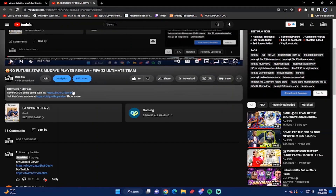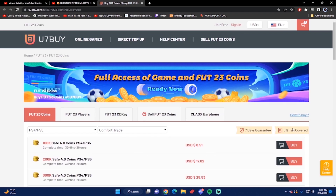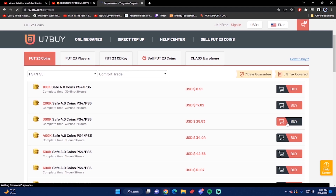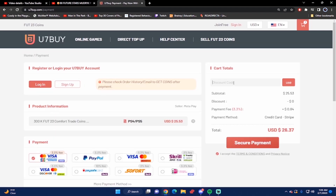If you guys want the most cheap and most reliable FIFA 23 coins, make sure you guys check out u7buy.com. Next time you guys want to buy your coins and make your team even better, go to the website and type the code 'dan' to get six percent off your next purchase. Also, if you ever want to sell your FIFA 23 coins, you can go to the same website under the sell FIFA 23 coin section.